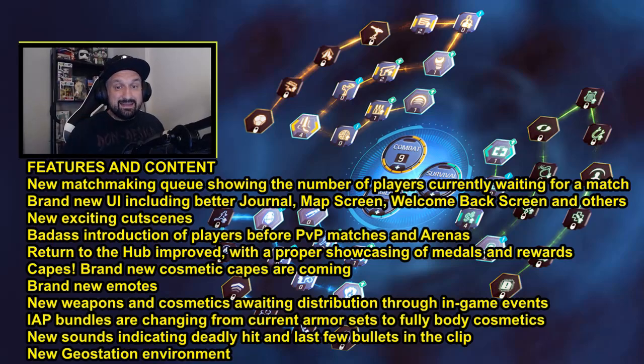We're going to have cosmetic capes and they said five different capes. They didn't really say how we're going to be able to get them and we didn't see anything — they didn't show, so it's going to be a surprise. What are the capes? Are they going to be different models, different skins? We will see really soon. Now brand new emotes — no details, they didn't reveal anything.